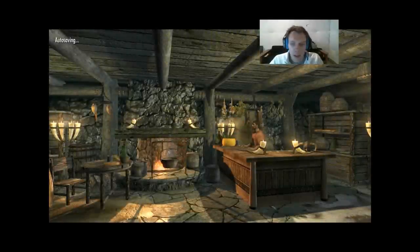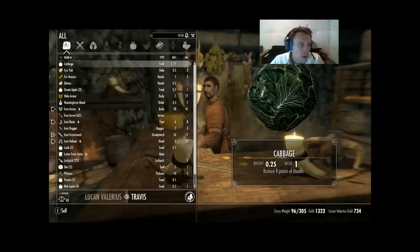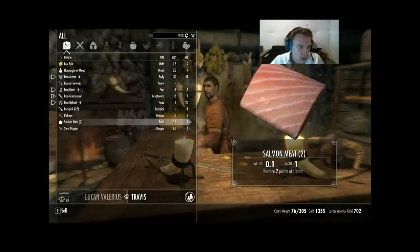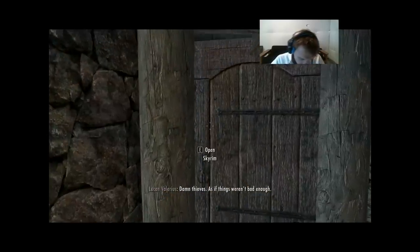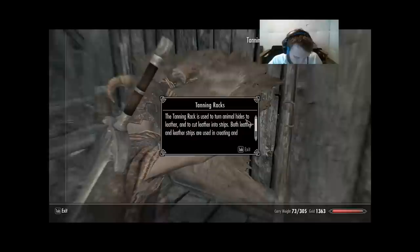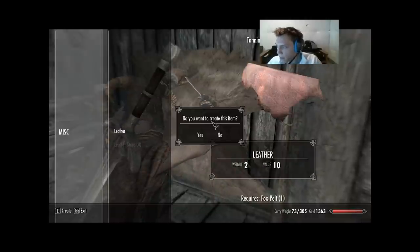This is necessary because the Riverwood Trader is everything — we want Alchemy to go up as much as possible. Let's sell him everything I don't need to hold onto. And let's go ahead and turn that fox pelt into our first little bit of leather. For the crafting loop, I need 8 leather, and this is our first one — that number down to 7.